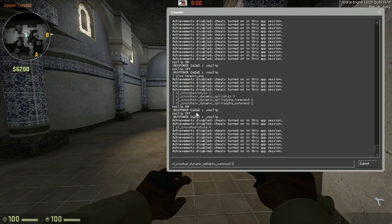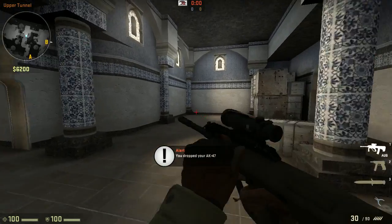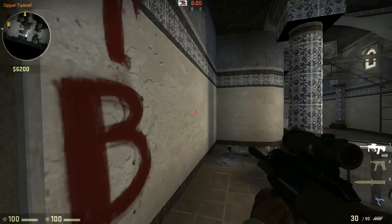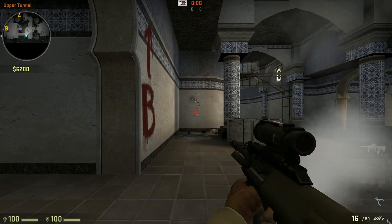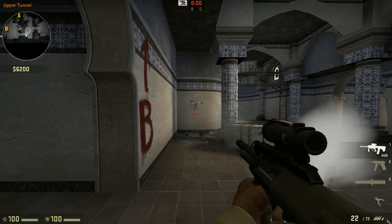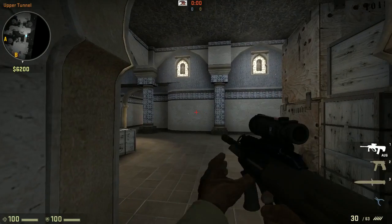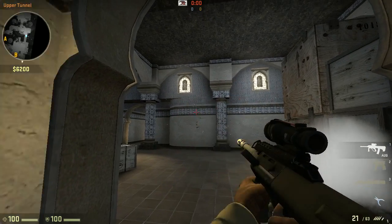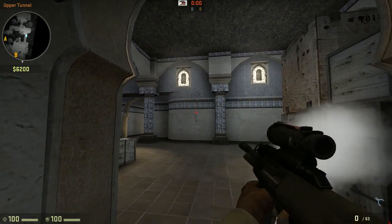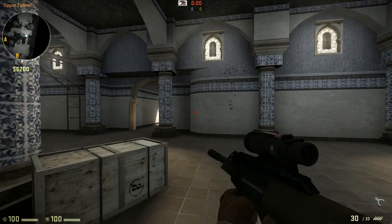They changed the AUG and fixed it — let me get an AUG real quick. They fixed the rate of fire so it doesn't shoot super quickly anymore, and they also changed the recoil. Before, the AUG was only an up-and-down recoil, but now — I'll shoot the wall so you guys can see — it goes left to right as well, just like the AK.